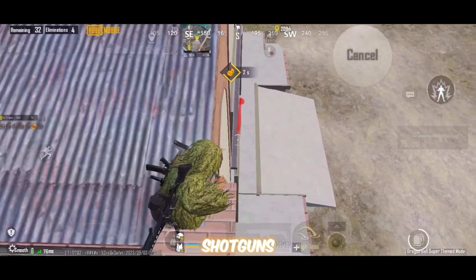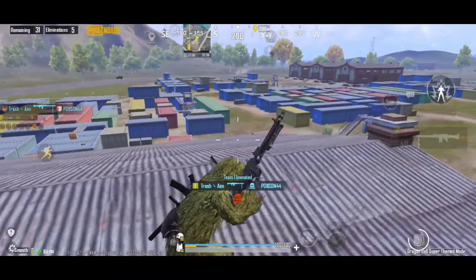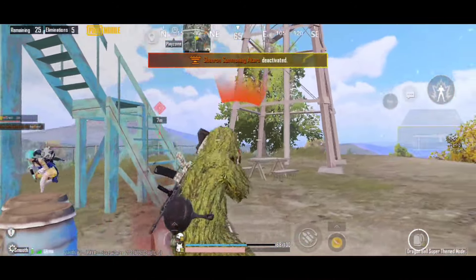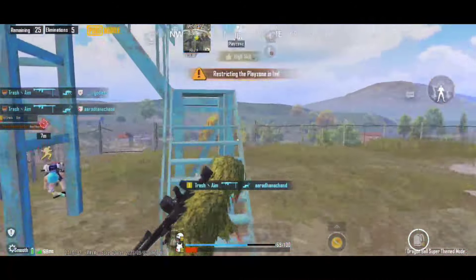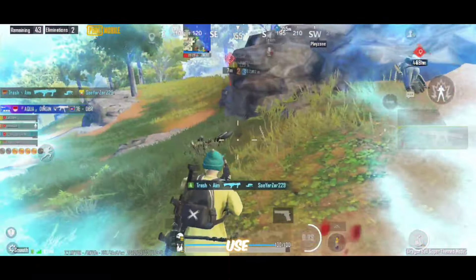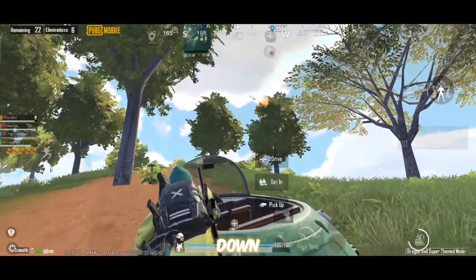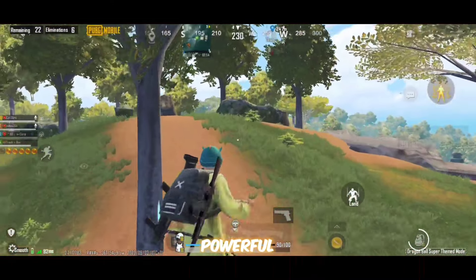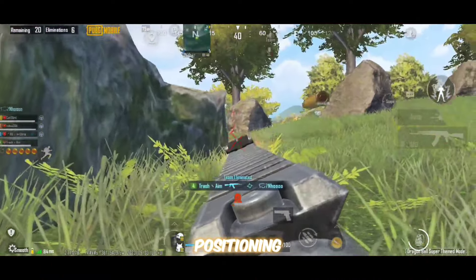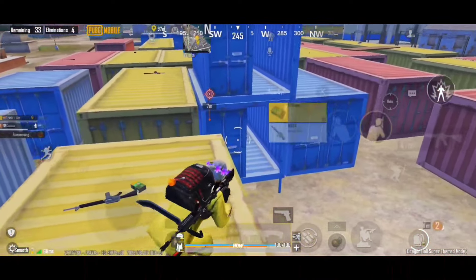For shotgun selection — different shotguns have varying damage, fire rates, and magazine sizes. The S12K has a large clip size, while the S686 is a double-barreled shotgun with high damage. However, the DBS surpasses them all in any situation, whether in damage or mag size, and can be used on all maps. In Livik, the M10 can be a better option. Remember, shotguns are incredibly powerful in close range but less effective at longer ranges, so always combine them wisely with other weapons.